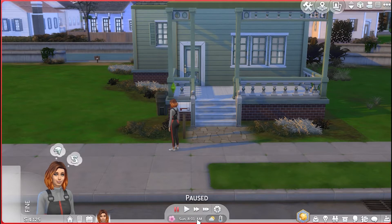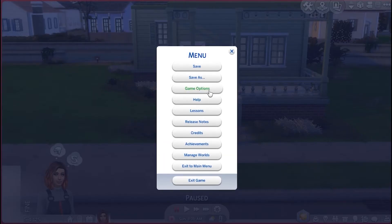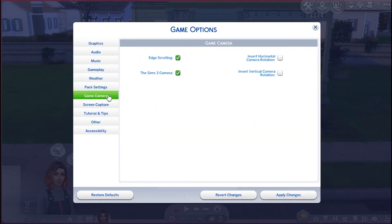Some basic camera controls — real quick, I do want to go up to these three dots up here, into the options, game options, and game camera. I have the Sims 3 camera checked. To be perfectly honest, when I was first getting involved with Sims 4, I watched a video from another YouTuber that recommended using the Sims 3 camera, and so I've always used it. I don't know what the difference is if I uncheck that, but that is something that you can play with and see if it works for you.